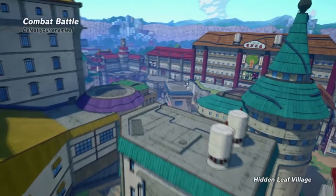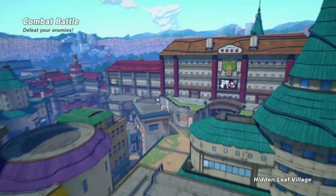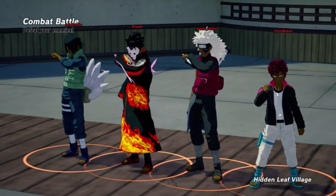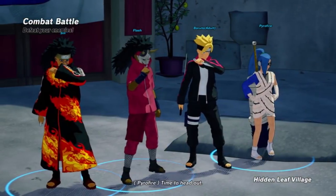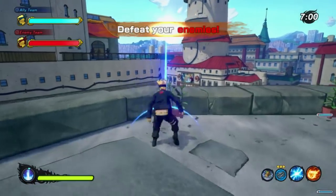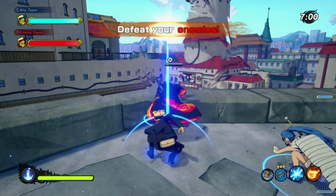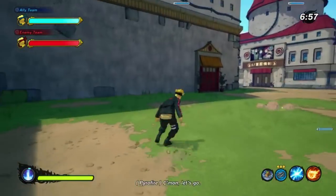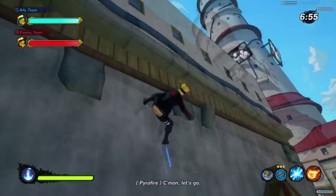We're in another match but this time we're in the hidden leaf, which I like a little better. In the rain village, the buildings are so tall — if you're really high on a building and you get hit off, you fall all the way to the ground and that sucks. Recovery in this game sometimes just does not happen.